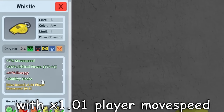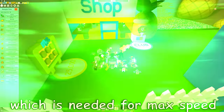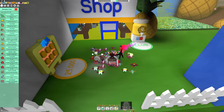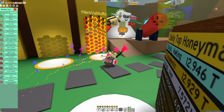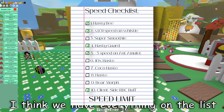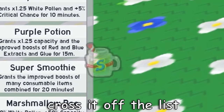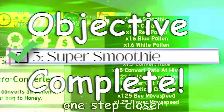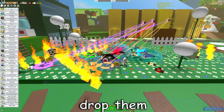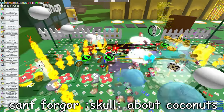Actually, I have a whistle with times 1.01 player move speed, which is needed for max speed. So it's good that I already have that, because whistles are hard to get and you have to get it from a Caustic. Now I think we're ready for our attempt — I think we have everything that is on the list. Let's just pop this movie and cross it off the list. One step closer. Let's put the coconuts in the hotbar just to make sure we can drop those when we need to.